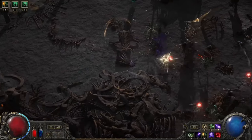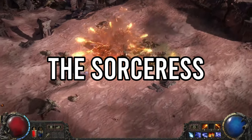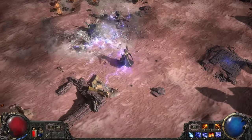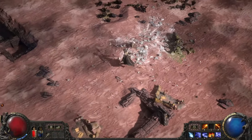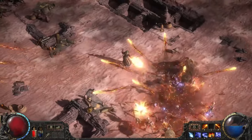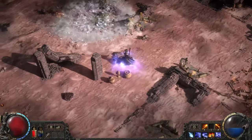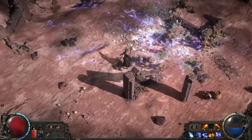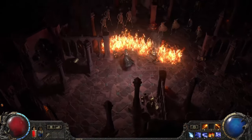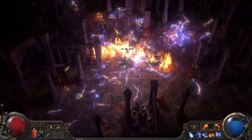Next up, the Sorceress — a class that embraces the power of the elements. This classic spellcaster commands fire, ice, and lightning, unleashing devastating attacks from afar. If you enjoy raining down elemental destruction upon your foes, the Sorceress is the perfect choice. She embodies the classic fantasy archetype — hurling fireballs, summoning icy explosions, and conjuring devastating lightning storms.